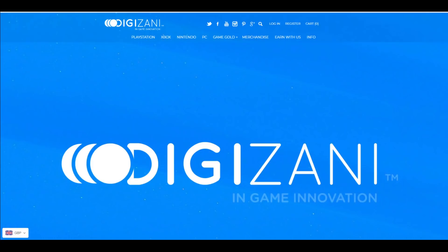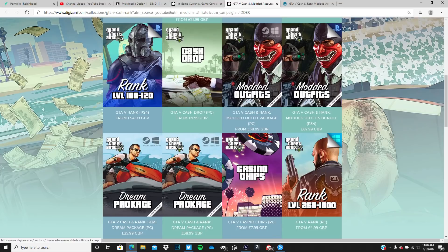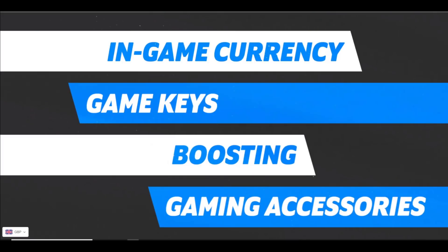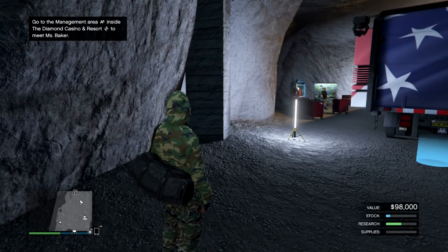Before we get started, I want to tell you guys about Digizani. This is a website where you can buy cash drops, account packages, rank mods, outfits, casino chips, and tons of GTA products available on all consoles. It's 100% safe and secure with worldwide instant delivery. Click the first link in the description and use code 'jitter' at checkout.